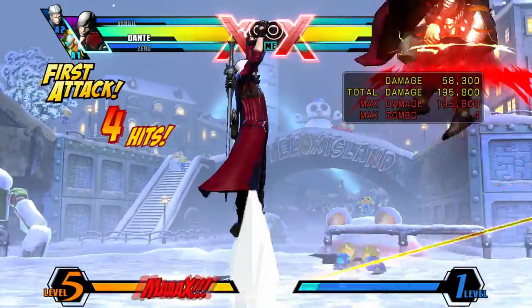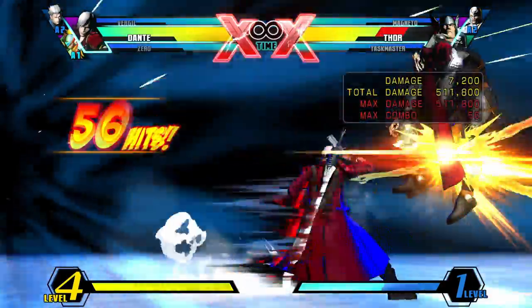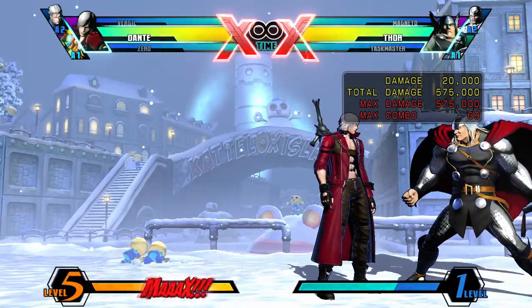The most basic combo for Dante is the Magic Series followed by Beehive into Million Dollars, but I'll show you some better combos. First, I'll show you two combos that don't require a Bold Cancel, and then you'll see two combos that do require it.